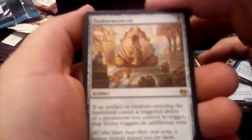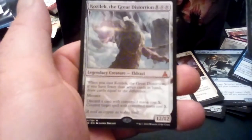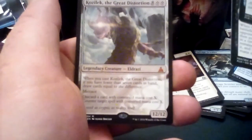All in all, I think I got some pretty good pulls. The highlights are obviously the Panharmonicon, Gonti Lord of Luxury, and Kozilek the Great Distortion. Well, that's going to be it for today. Thanks guys for watching and we'll catch you on the flip side. Bye-bye.